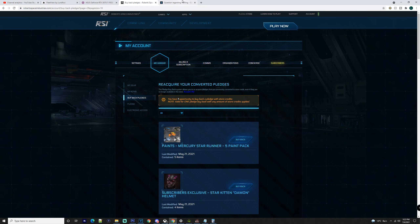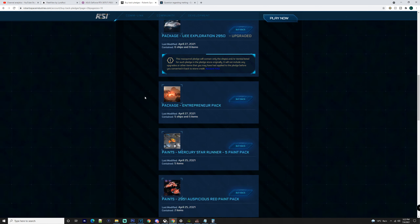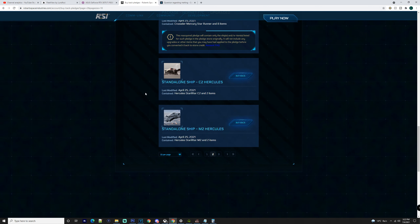I have been involved in a discussion in the concierge forum about this, and like I said there has been a lot of deceiving information. People seem to think that if you melt a ship or a ship pack, when it goes up in price in your buybacks it will go up in price as well. I want to let you know that is not the case.